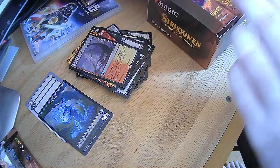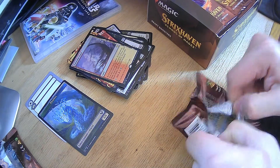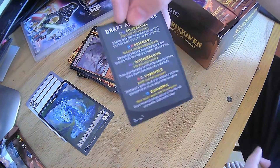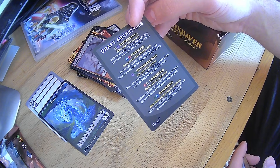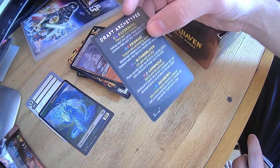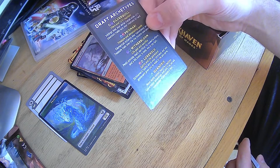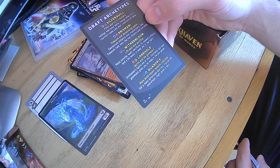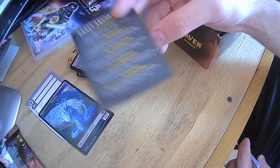Next pack. This is a little dummy card with some draft archetypes on there. If anyone does this for a draft, it'll be a little late for that. But these are useful because they give you ideas for what kind of decks you can make — Silver Quill with Flyers and plus 1, plus 1 counters, Elementals and Instants and Sorceries, Life Gain and Sacrifice, Spirits in the Graveyard, Lands and Creatures. So it gives you some ideas for decks to make.